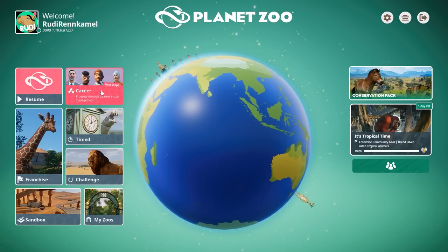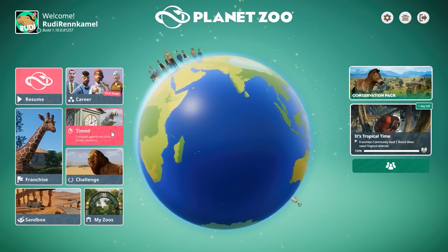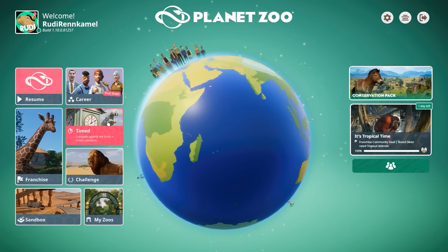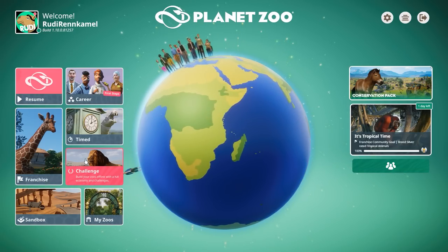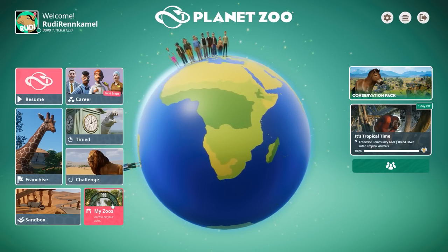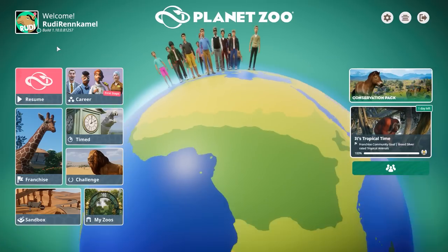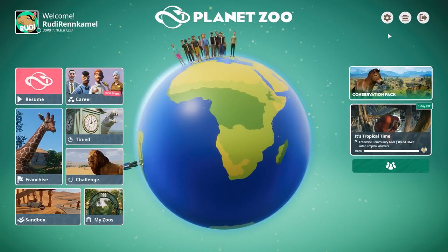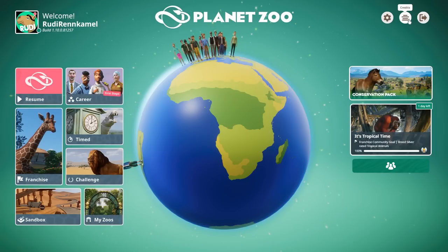You've got the career mode with a couple of steps, the franchise mode which is the online challenge mode, and timed scenarios which take career scenarios and make them a time challenge. You've got challenge mode which is basically franchise but offline, sandbox mode which is my biggest pleasure, and My Zoos which brings all your zoos into one menu. There are also settings in the top right, and you can quit Planet Zoo — but we totally don't want to do that right now.